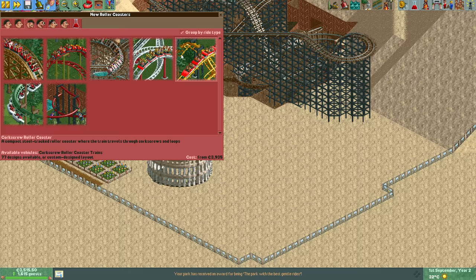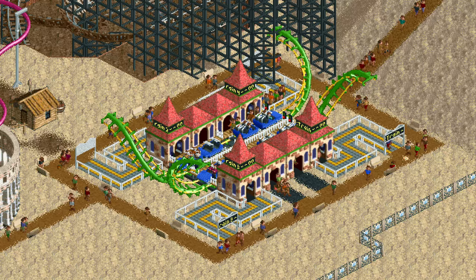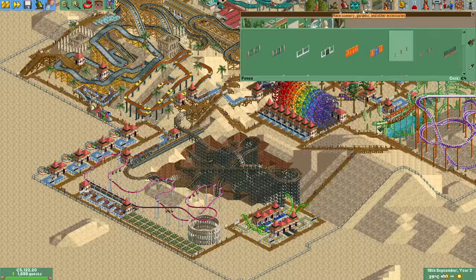Earlier we built knockoff micro corkscrew coasters in the form of stand-up coasters, but now we've unlocked the real corkscrew coaster. Four of these in a square looks actually quite cool — like some sort of animal with four green tentacles.